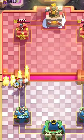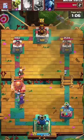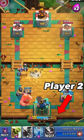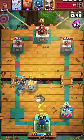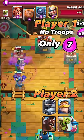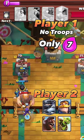First mistake: Overcommitting, or playing too aggressively. Many people just use all their elixir on offense and then they don't have any elixir left for defense. Take this clip as an example. Player 1 used all his elixir attacking the enemy king tower. Player 2 defended and is now attacking Player 1's tower with a lot of troops, but Player 1 doesn't have any troops on the board and only has 7 elixir.